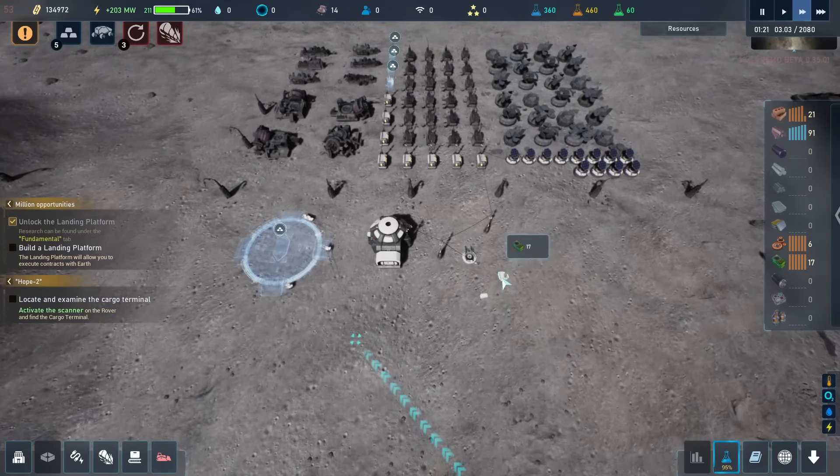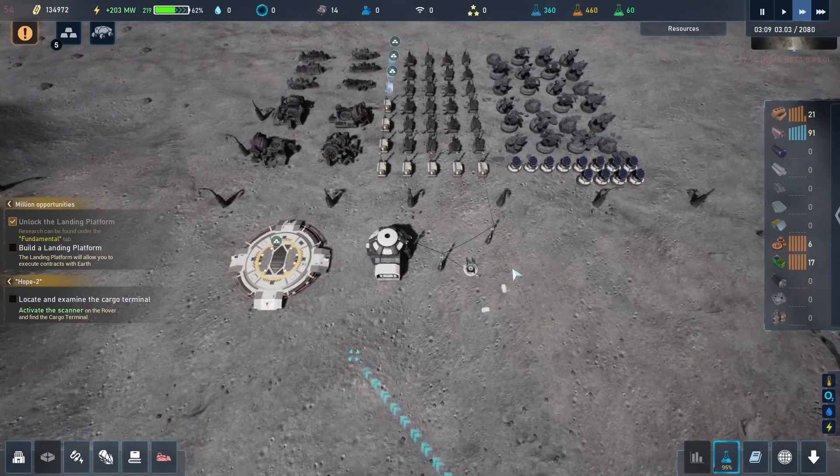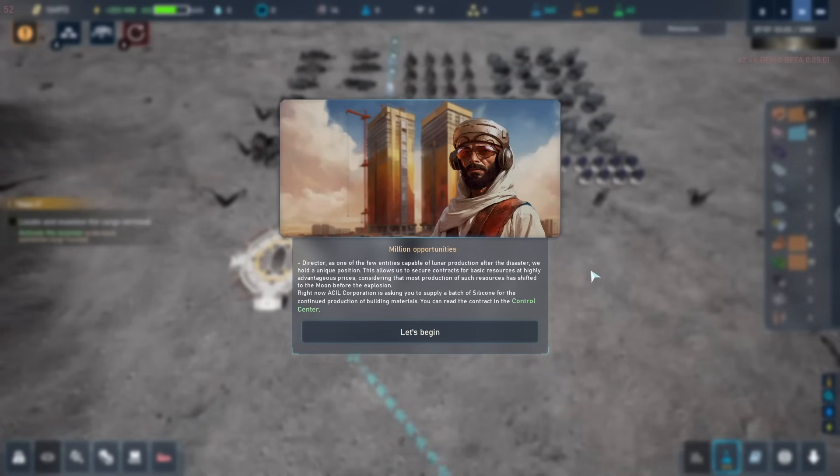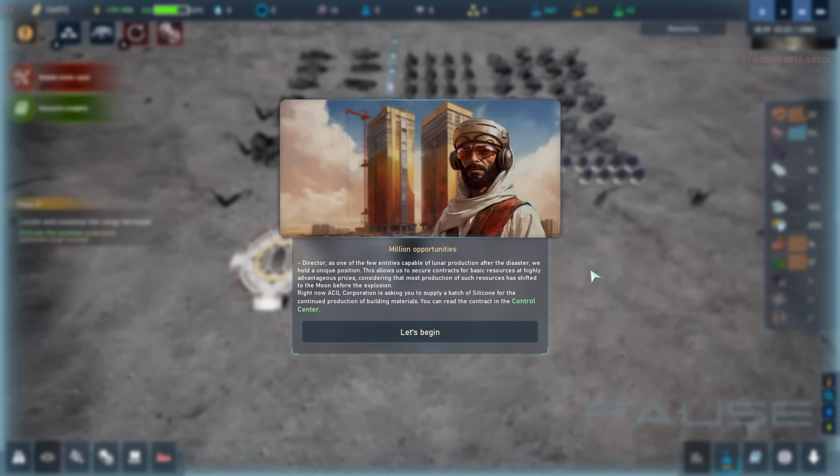I think that this is a good place to wrap up the first episode of this. I would like to play a little bit more of this if you're interested in it, because that's where we get the next part — the mission — the million opportunities, where we start doing contracts with the landing pad, and we can start interacting with the rest of the world — well, with Earth. And that's going to be definitely some interesting things to do. But I don't think I want to dive into that right now. So if you want to see more of this demo, I think there's definitely enough for another episode or maybe two to explore. I think this game has a lot of potential — it's very much like Ixion in terms of having this interaction between a story and factory building.